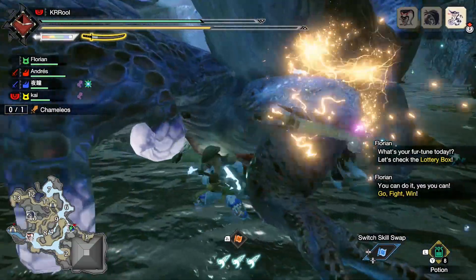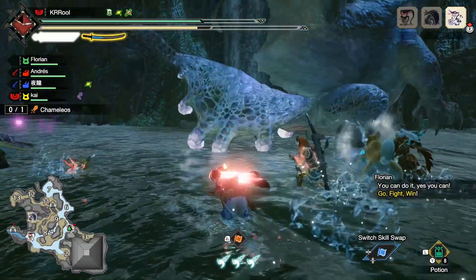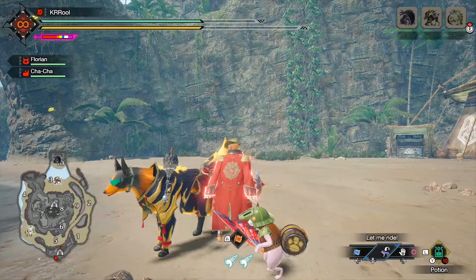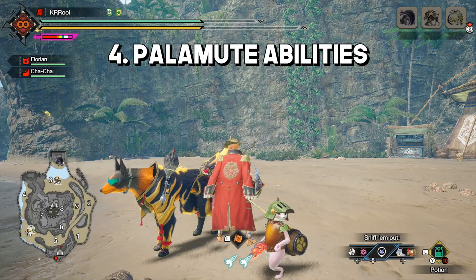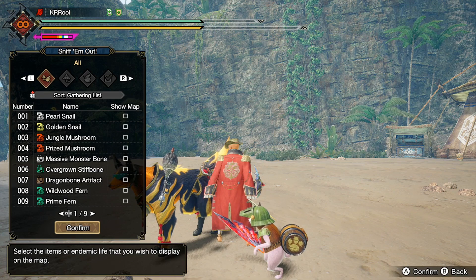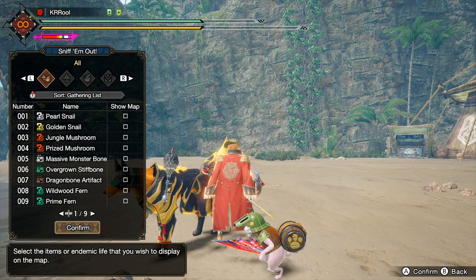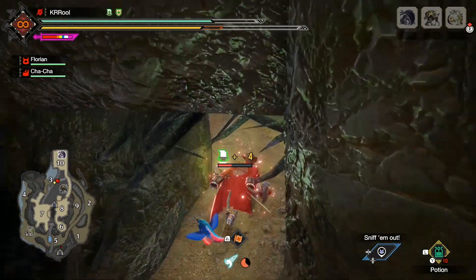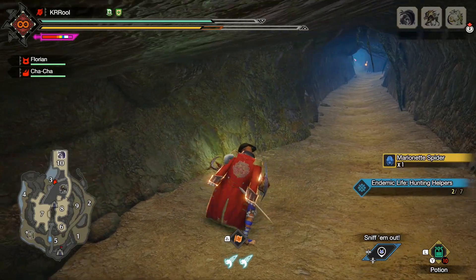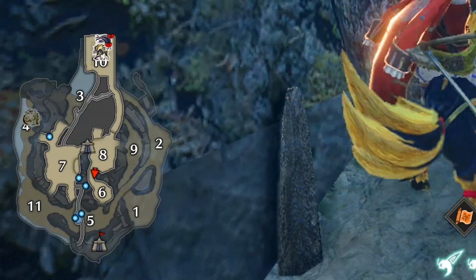Now, I know this is a combat guide, but I do want to quickly mention the new palamute abilities that are not necessarily combat related, but will help you a lot. If you're using a palamute, there is a new ability right out of the gate for them called Sniff'em Out. You can find this option via the D-pad menu. This ability allows your dog to search and mark the map for any item you have found at least once. This is especially useful for finding marionette spiders on the map, but is also great for spirit bird routes and other gathering opportunities such as bone piles and mining outcrops.